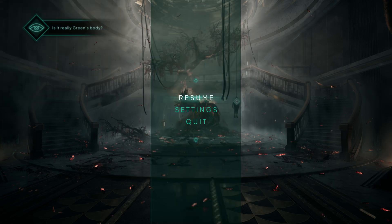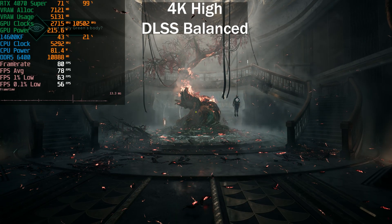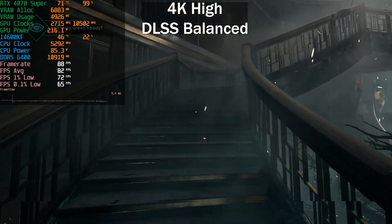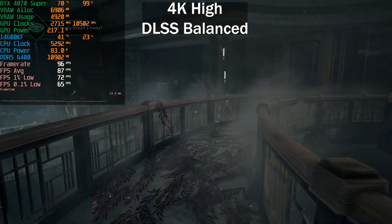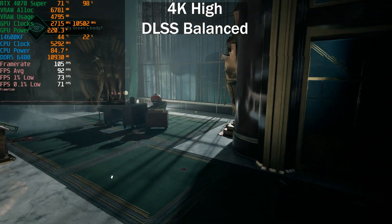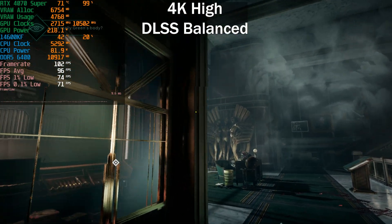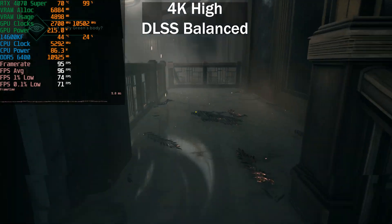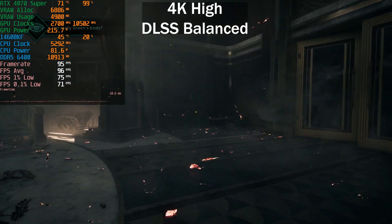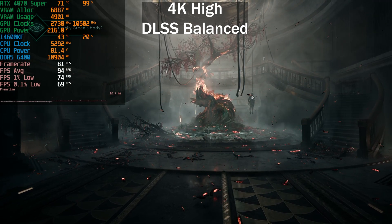Testing DLSS Balanced at 4K — here it makes a bigger difference than at 1440p, likely because at 1440p we became CPU-bound. GPU power is now sitting around 250W versus 180W at 1440p, so we're much more GPU-bound. Average: 95 FPS, 1% low at 74, 0.1% low at 70.